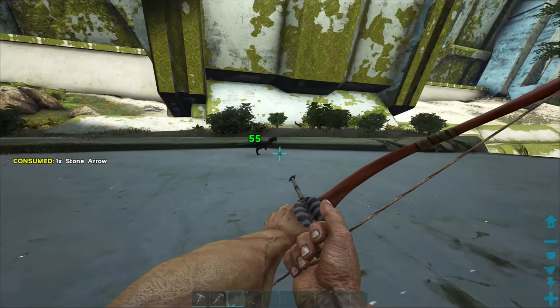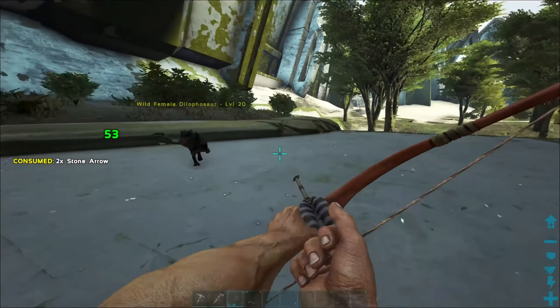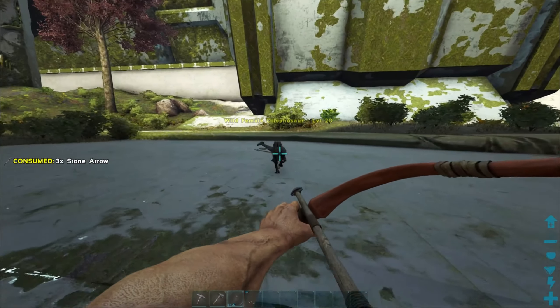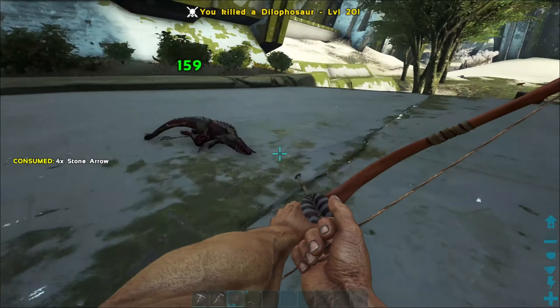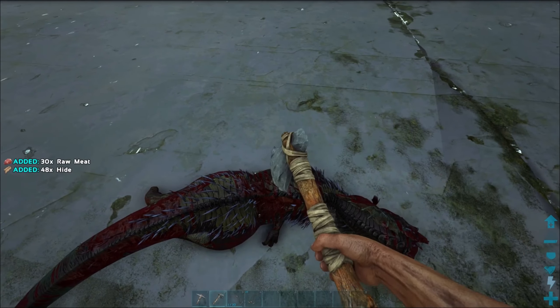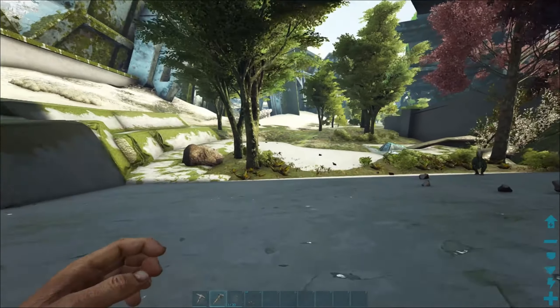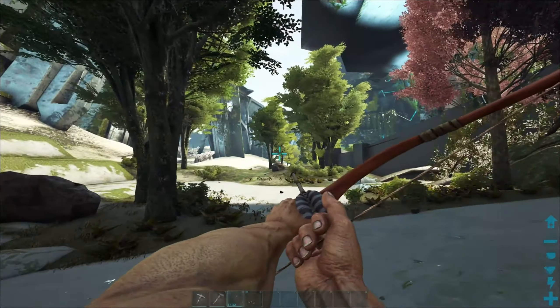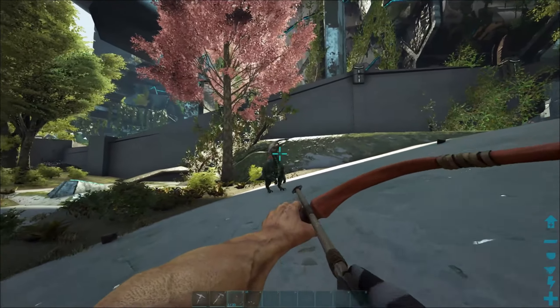See if we can get a little bit more hide from this dillo. We are going to be needing it. We got our forge - we're going to be making that soon because there's a lot of metal on this map. Start getting that smelter down, and we need to make a mortar and pestle. Try to get some narcotics going so we can do some taming. There's an enforcer up that way - he won't bother us if we don't bother him.